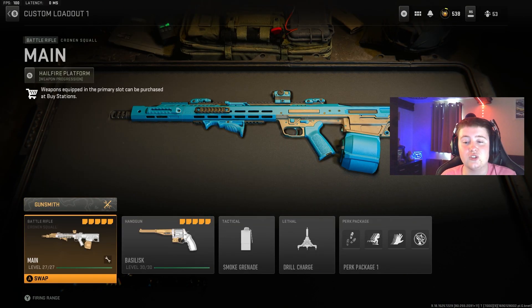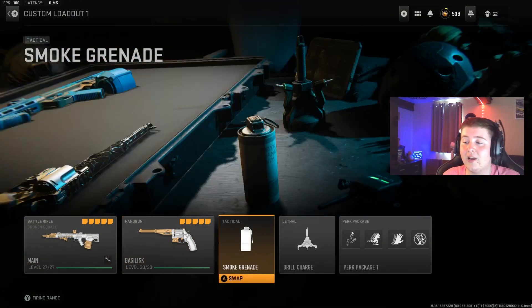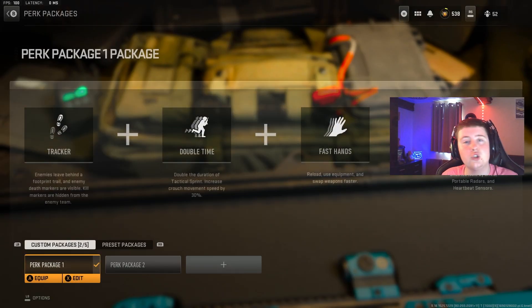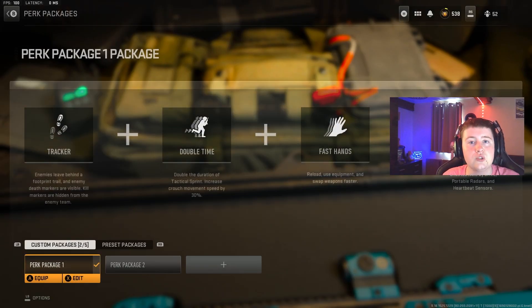We're going to get straight into the class setup. To start off, we had the Cronin Squall — I did make a video on this about two days ago; the link will be in the description below. We had smoke grenades, drill charges, and perk package one, which included Tracker, Double Time, Fast Hands, and Ghost. Now onto the main weapon, which is the pistol: we had the .500 snake shot ammunition.